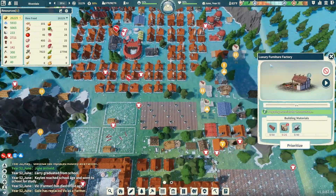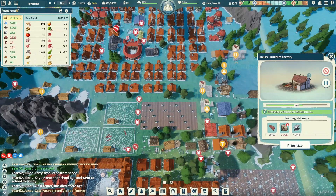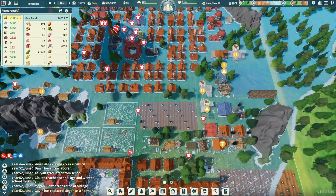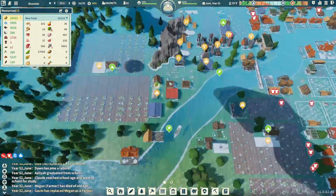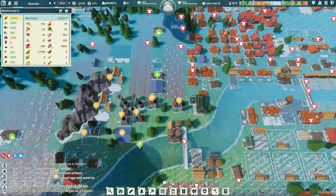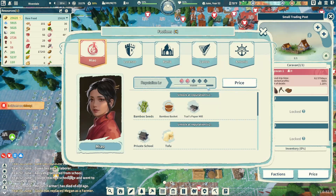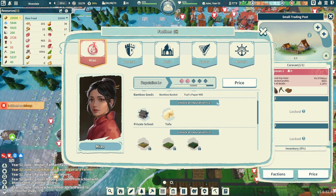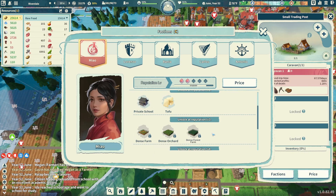So that's the winery and the tailor. We have our luxury furniture factories — I had the one paused so we'll build it, we got the steel and the planks so it'll get done shortly. Then we can start creating some furniture. Going over to our trade guy, we go to factions — we're pretty close to level three, within about 200. That unlocks dense farm, dense orchard, and dense forest farm — the best farms in the game.